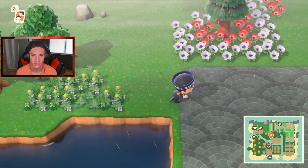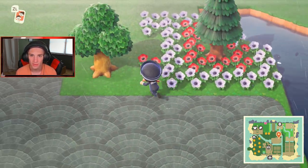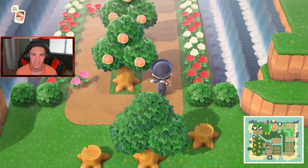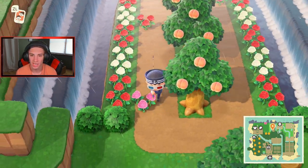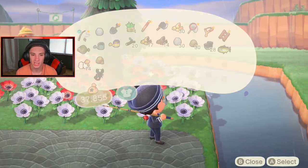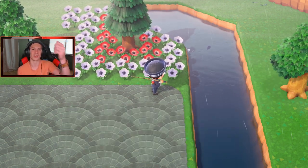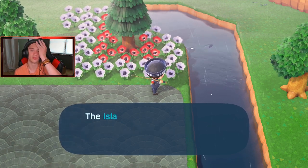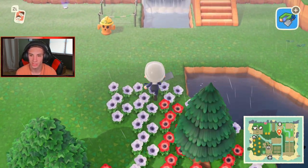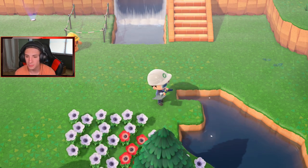I'm gonna start destroying this river. These weeds are spreading and the flowers are gonna breed and all that good stuff. There's Leonel, I don't really care for him too much. I still have to pay off that loan. I want to keep pulling back all this water like we did in the last episode — we did half of this last episode and I want to finish the rest, just so we have an open middle area. Then I'll worry about putting a river back in between later.